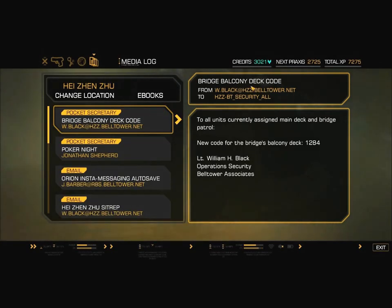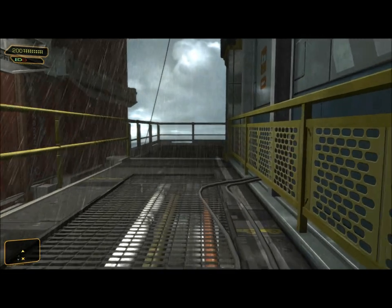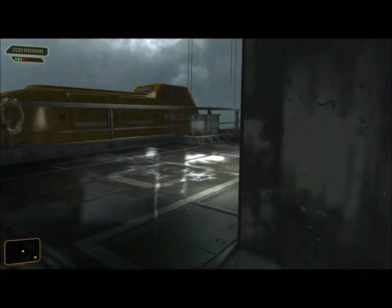Let's read it. Bridge Balcony Deck Code from W. Black at HZZ.Belletower.net to HZZ-BT security all. To all units currently assigned Main Deck and Bridge Patrol: new code for the bridge Balcony Deck is 1-2-8-4. Lieutenant William H. Black, Operations Security, Bell Tower Associates. Well, that's wonderful. Let's drag him back downstairs, or at least around the corner, where I think we should be good until I head inside.